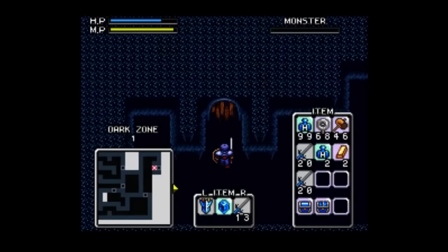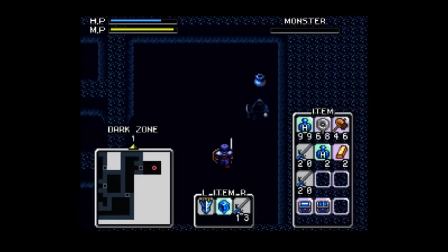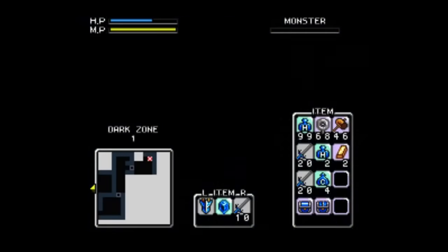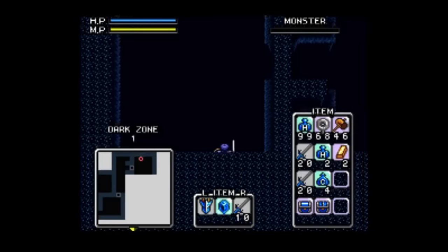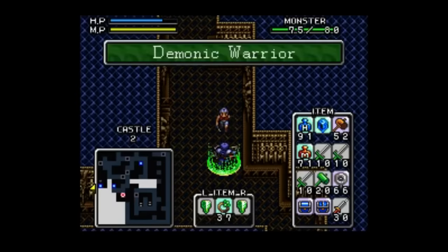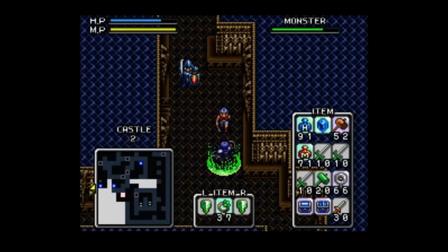Instead of 5 huge dungeons, now we've got 10 or so smaller dungeons with multiple levels, giving the game a bit more variety with a few optional side quests you can complete, and that helps make things feel slightly less repetitive. And while moving around can be awkward and annoying at times, having the map on screen is a huge help, as well as the ability to save anywhere in the game at any time.